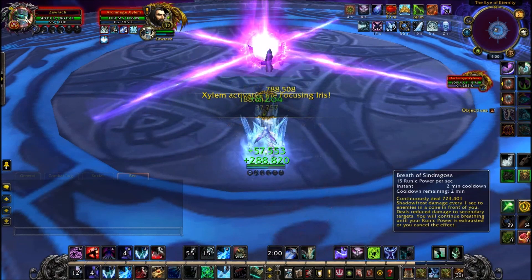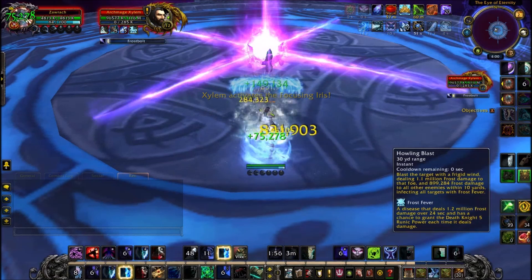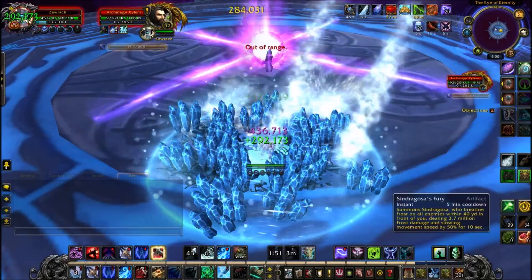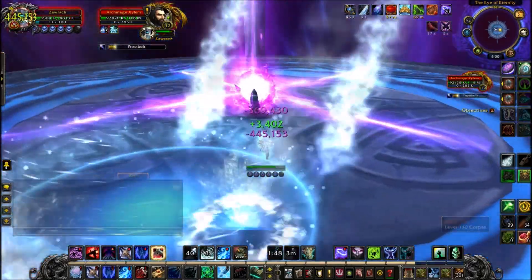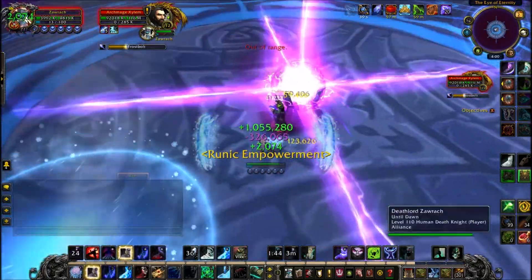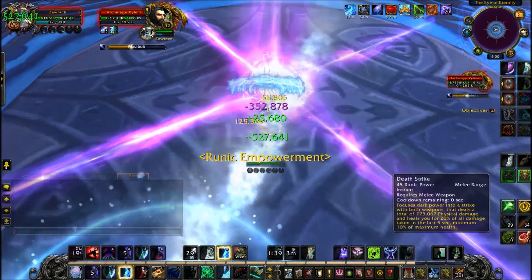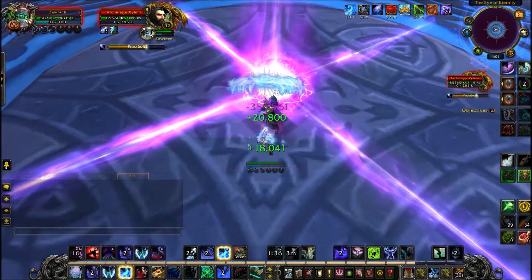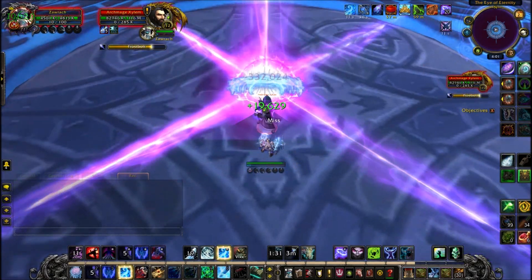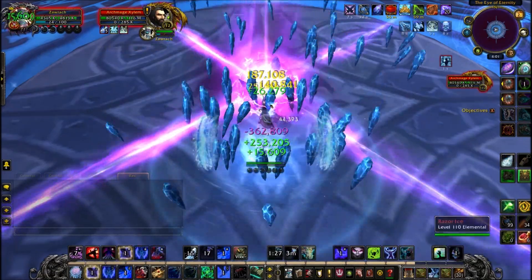So, to start with, Archmage Xylem is going to be casting at you. I would just interrupt, and you want to just begin with your burst — Breath of Sindragosa. Interrupt when you can, and he's going to use this, which will summon all of the Ice Shards around you. Best method I would use is save your Rime proc for your Howling Blast. This will do a 400% damage crit to all of the spikes around you. Then Archmage Xylem will teleport behind there. Use Death Grip to pull him back so you don't have to cross any of these pink lasers — you can pull him to you instead.